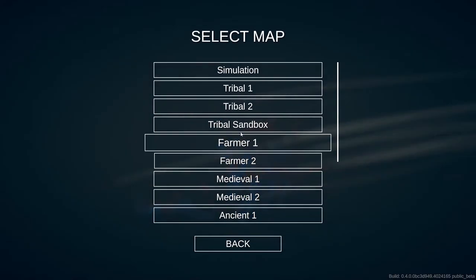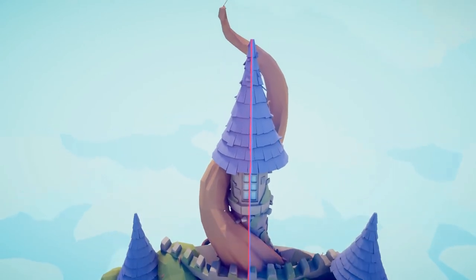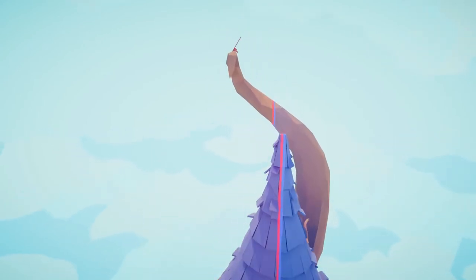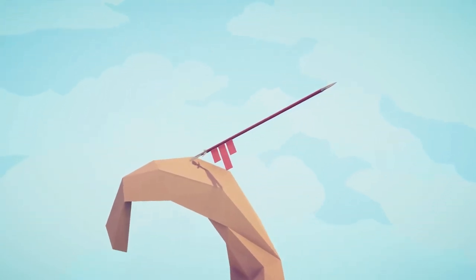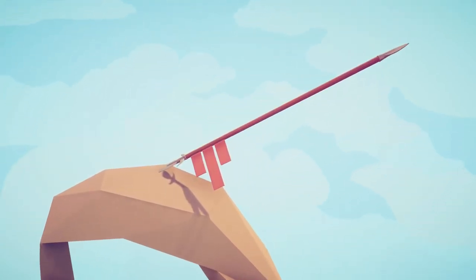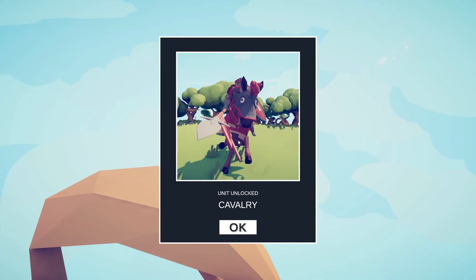The first unit is going to be found in Medieval 2. We're going to head all the way to the tippity top. Cavalry.